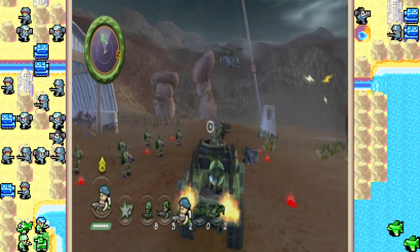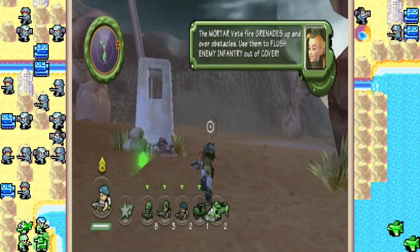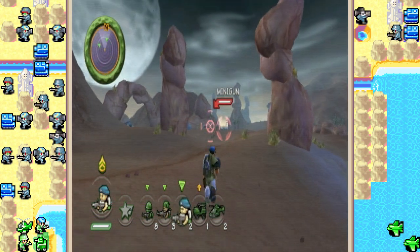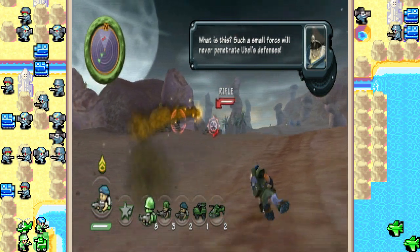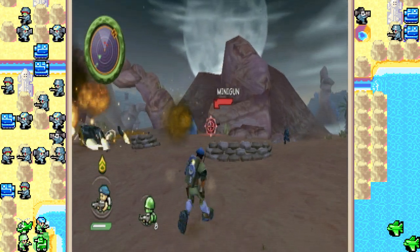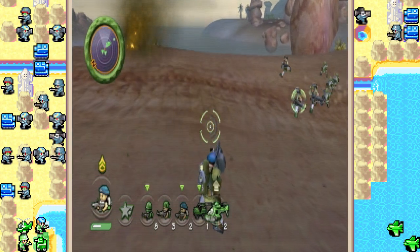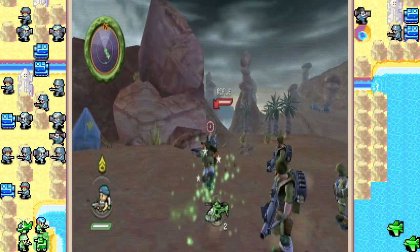This mission also introduces a new veteran type. The mortar vets fire grenades up and over obstacles — use them to flush enemy infantry out of cover. Press and hold the A button to increase the blast radius of each mortar grenade. I don't mind mortar vets as much as some people might think. They're not as good as bazooka vets for taking out vehicles — only use them against vehicles as a last resort. But they are good for taking care of ground forces hiding behind cover. They can charge up their mortar shots, and for the most part they're better in a passive role than an active one.